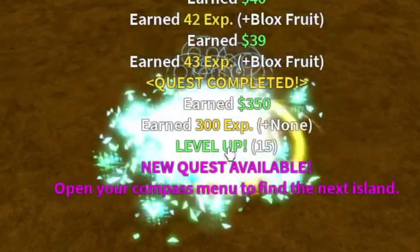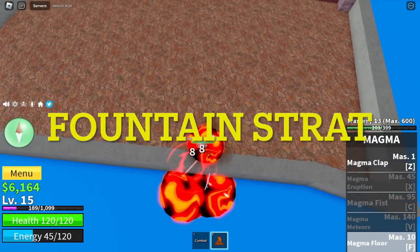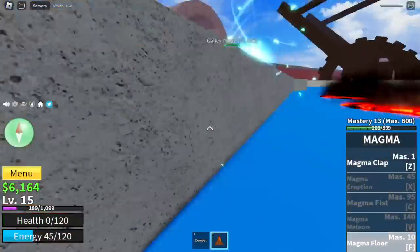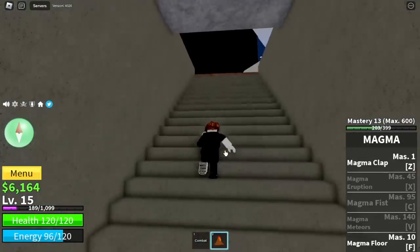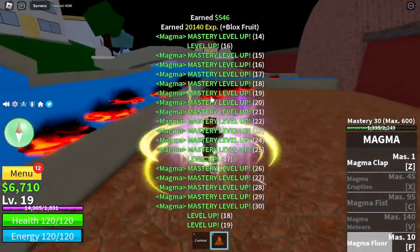So upon reaching level 15, I tried to do the Fountain Strat. Remember, you can defeat Galley Pirates early in the game, but this is hard to do with the Magma Fruit unless you use combat, but I really don't want that. Since I spent lots of time here, I decided to defeat it once and with that, I reached level 25.